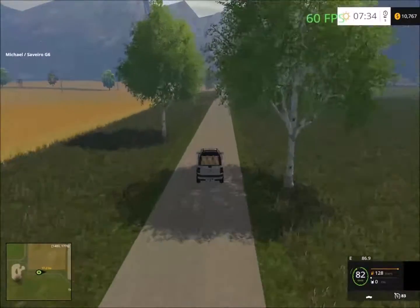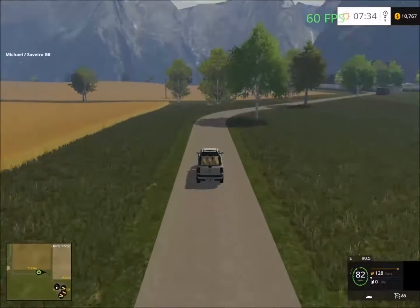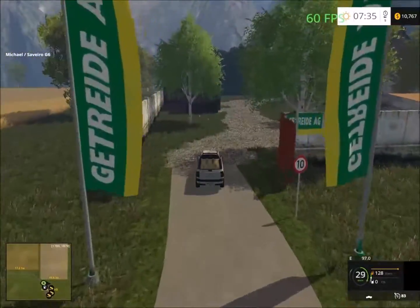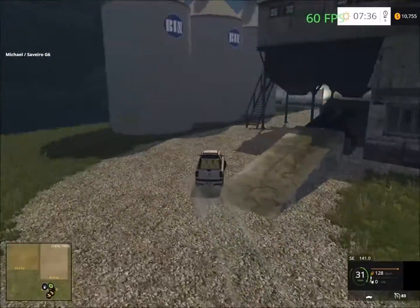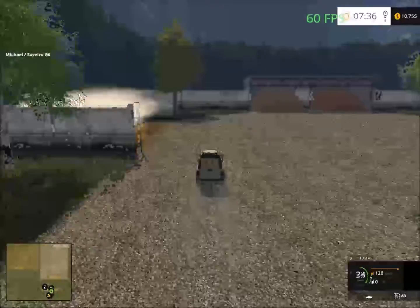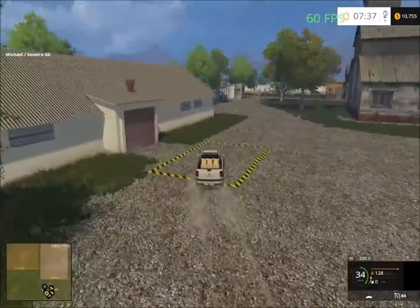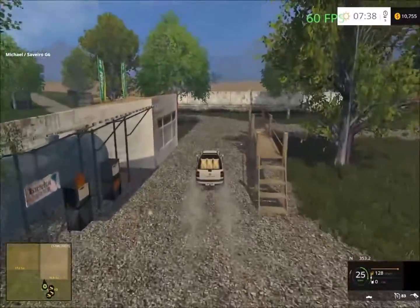There are the sell points up ahead to the right of the screen. In here we have three sell points: the first one up the ramp, the second is for manure, and there are two more sell points that look to be for sugar beets and potatoes. Over here there might be a spinny. There's also a gas station down here.